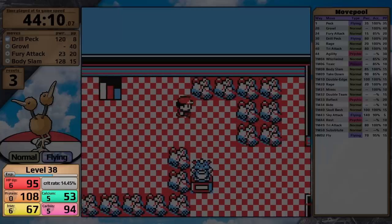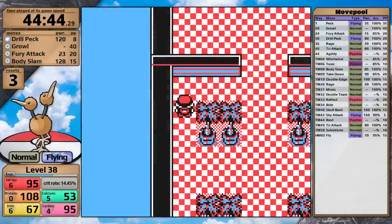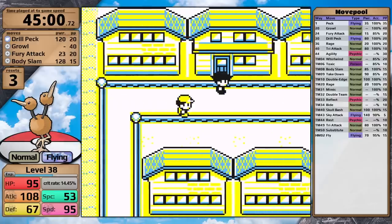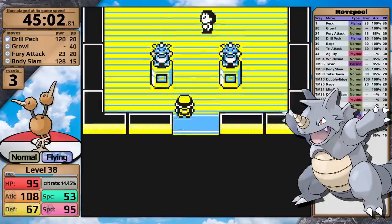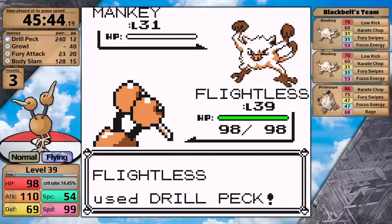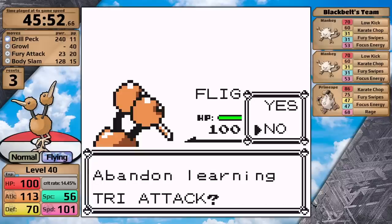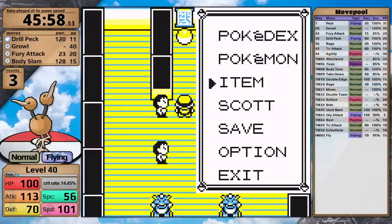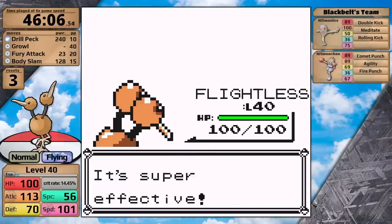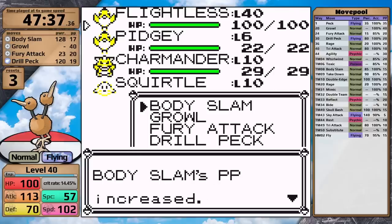Back in Saffron City, I haven't done much optional training and I'm expecting Doduo is going to run into a wall — either Giovanni's Rhydon because it has Rock Slide, or potentially Lorelei since she's an Ice-type specialist. So I need to do some training now, and the Fighting Dojo is the perfect place. In here I got the chance to learn Tri-Attack but I say no. Yes, I should have taught it over Growl, but Tri-Attack isn't really that useful in these games since it has no secondary effect — just base 80 power, and Body Slam is way better. With the Dojo Master out of the way, I head into Silph and use my PP Ups before facing the rival.